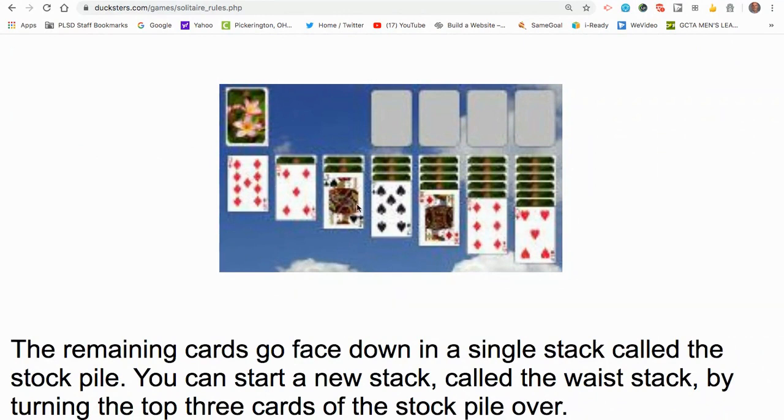The tableau piles work best if you start with the king and work backwards. Not only that, every other card must be a different color. So if you have the king of hearts at the top of a column, you have to have a black queen underneath, then a red jack, then a black ten, then a red nine, all the way down until you get to a two, and then play those on the foundations.